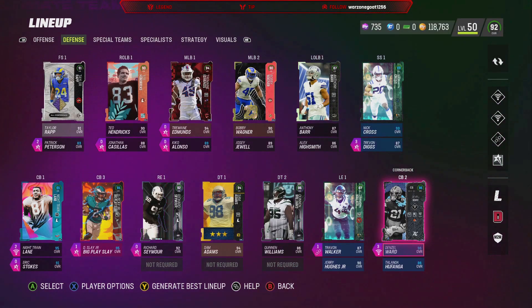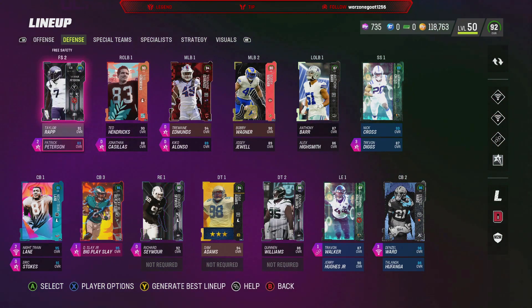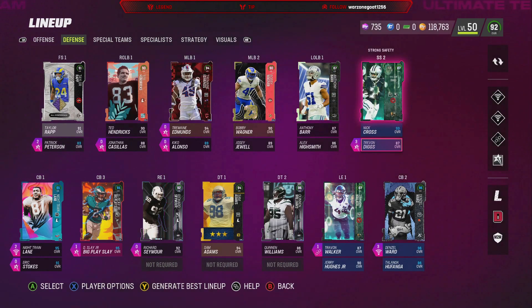On defense, we know we're going to want corners that have good man coverage abilities — Deep Route KOs, Medium Route KOs. I want to get a lot of pressure really quickly and make my opponent think fast. So we want corners that have high man coverage, high press, and good man abilities that we can maybe save some AP on as well. Pick Artist is obviously going to be a necessity. We also want something on the D-line to help get pressure — not 100% necessary, but a definite added bonus. Night Train can have Medium Route KO and Pick Artist for a total of two AP, and the same thing with Patrick Peterson.